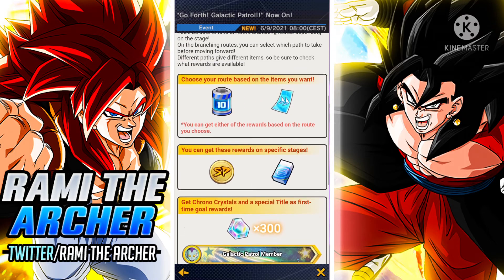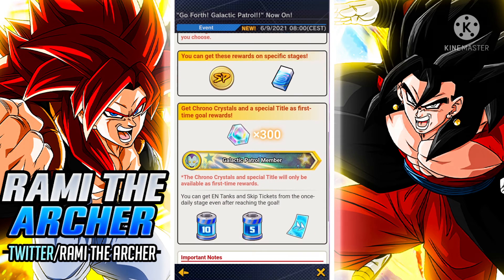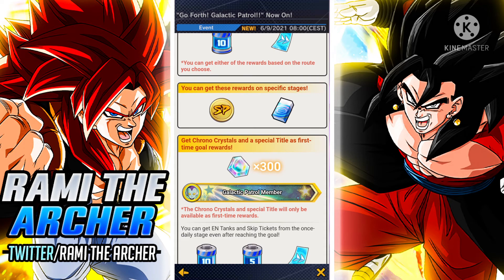As you can see here, we are going to be able to clear different stages that we choose on our own. Basically we go through the stages and get the rewards that we chose. And last but not least, we are going to get 300 Chrono Crystals for clearing the last stage against Frieza. This is pretty nice because this event gives us 300 Chrono Crystals, which is always welcome.